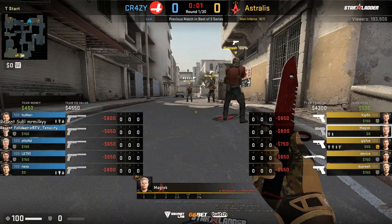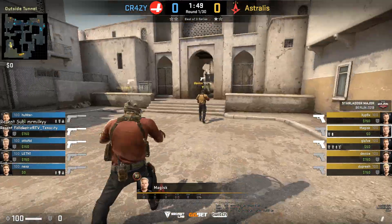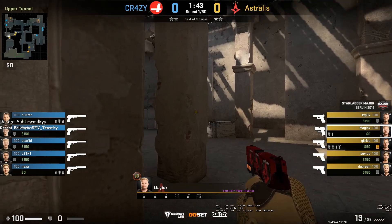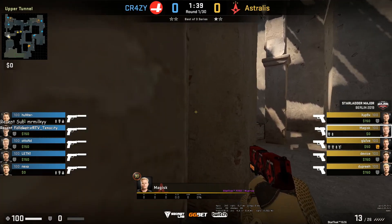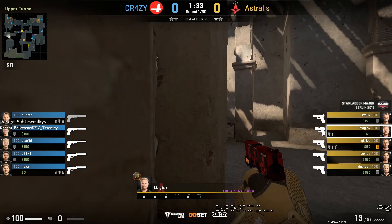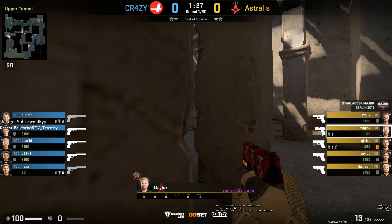Now for Magisk's POV: Magisk has a P250, smoke, and flash. He is going to be watching upper B tunnels. When they execute on B, he is going to be the only single player that swings right — jumping on top of the box — while the rest of the three swing left of the smoke. You can see him jiggling and holding the left angle to see if any CTs push.